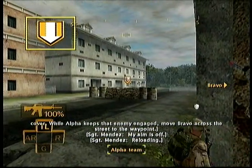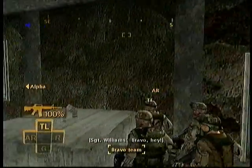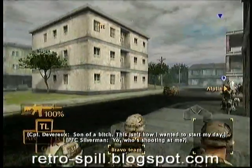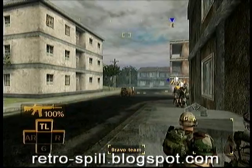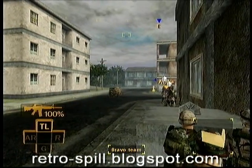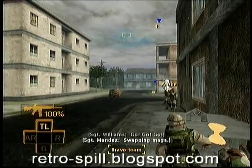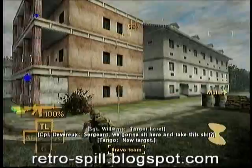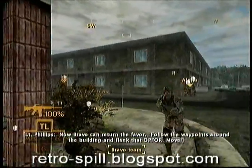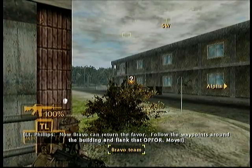Move Bravo across the street to the waypoint. Now Bravo can return the favor. Follow the waypoints around the building and flank that Op 4. Move!